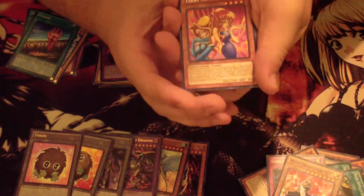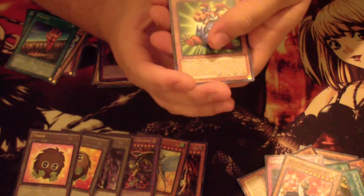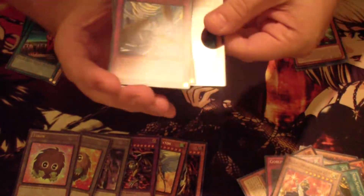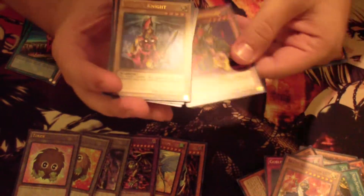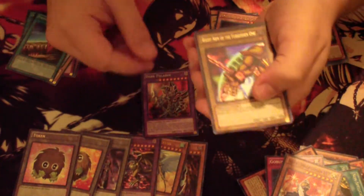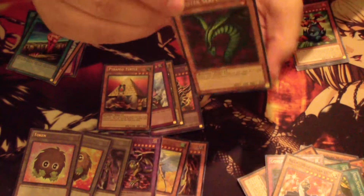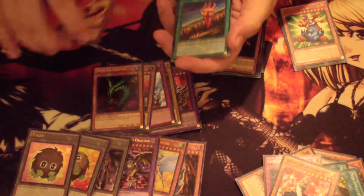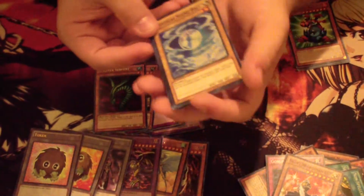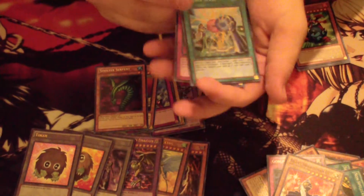All right guys, let's do a recap. We got rares: D.D. Assailant, Toon Gemini Elf, Ectoplasm, Acid Trap Hole for those GKs, and Magnarun Ryu. For ultras: Gravekeeper's Assailant, Needle Worm, Dust Tornado, Gravekeeper's Cannoneer, and Queen's Knight. And for Secret Rares: Dark Paladin, Right Arm of the Forbidden One, Compulsory Evacuation Device, Pyramid Turtle, and Sinister Serpent. And supers: Solar Flare Dragon, Fissure, Mystical Space Typhoon, Mystical Shine Ball for the Venus deck, and Magician's Circle, and Double Spell.